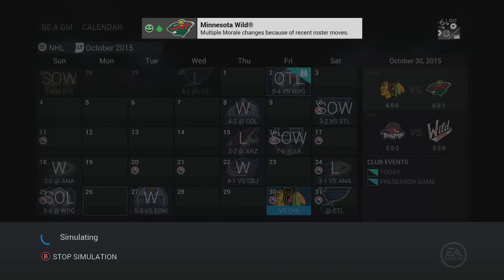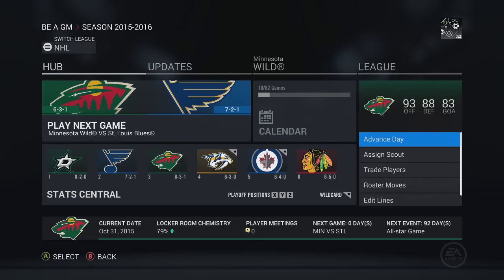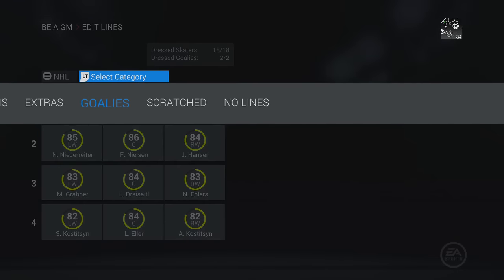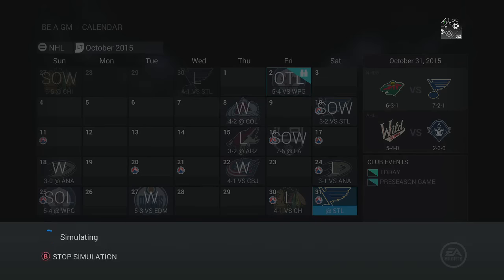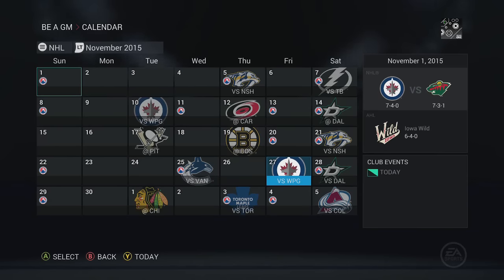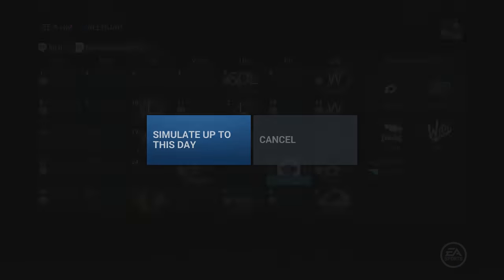A 4-1 loss to Chicago - this first month it's going alright, we're in a playoff spot, but we have a long way to go. Grubauer will be back after this game hopefully. We sim up to the November 27th game against the Winnipeg Jets. Eleven, seven and two on the season - not the best record. Grubauer is in goal for this game against the Jets.